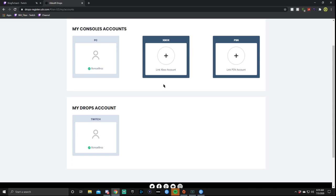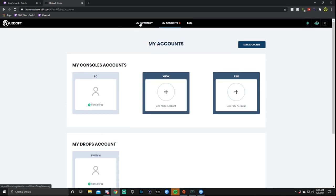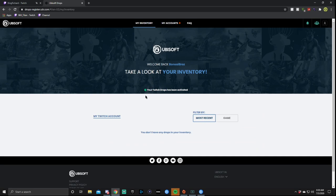Right now Xbox and PlayStation will be later this year, so it's not quite here yet but it will be soon. So if you're a PC player, you link these two steps right there — nice and simple. When you go back up top to My Inventory, they've made it incredibly easy. It literally says if you have any drops or if you've already activated it: 'Your Twitch drop has been activated.' Simple as that.